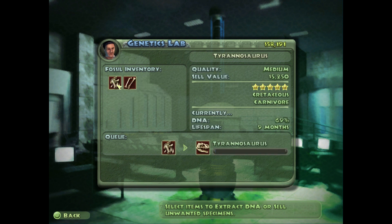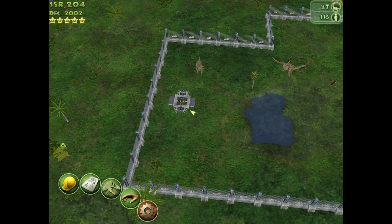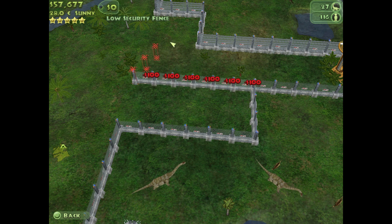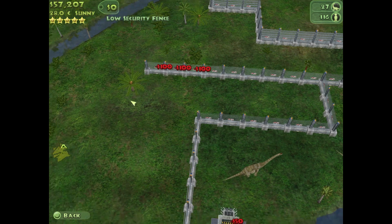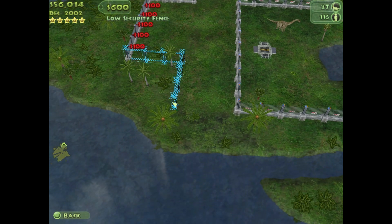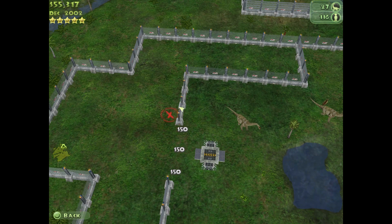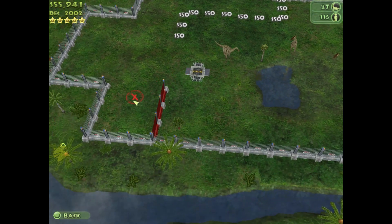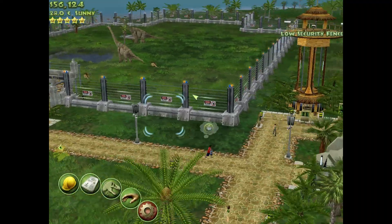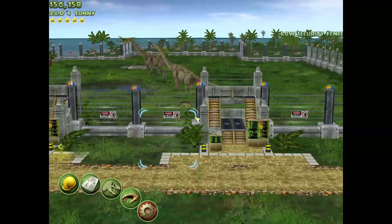Good choice. And today we're going to do this, which hopefully is going to be enough. Also one thing I noticed yesterday while editing the video — I believe this Brachiosaur exhibit's a bit small. So I'm going to add it out a bit. There we go, so we're going to give them a bit more room. That's a pretty good exhibit in my opinion. That's pretty big for two Brachiosaurs.